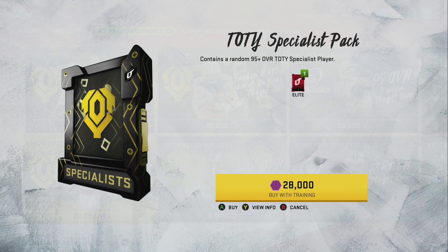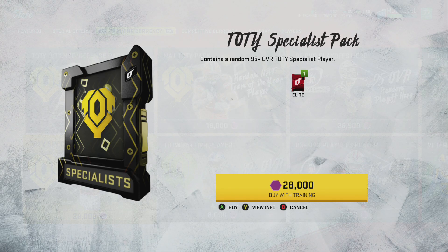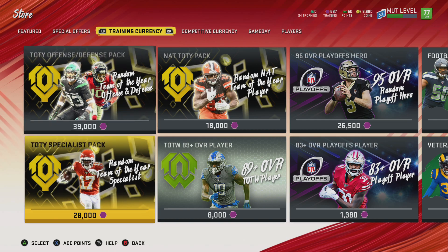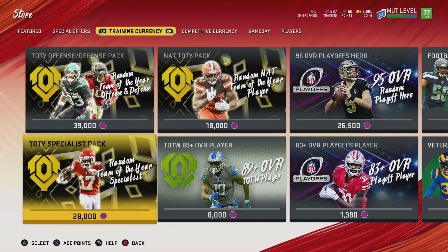We also have the specialist-only pack, which is going to be ultimately tradable — 95 plus overall specialist player. If you get this pack, you're not going to be getting the other big players, just the specialist players. So keep that in mind — don't buy this by accident thinking that it's offense and defense. That pack is everything: offense, defense, specialist. This one is just specialist.